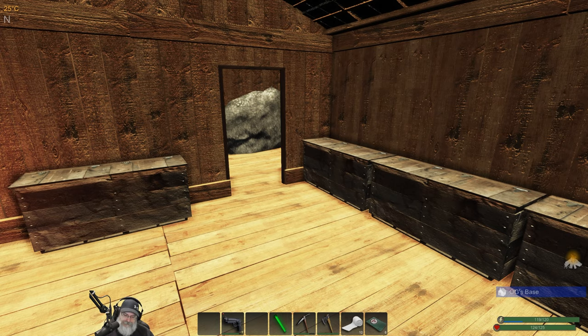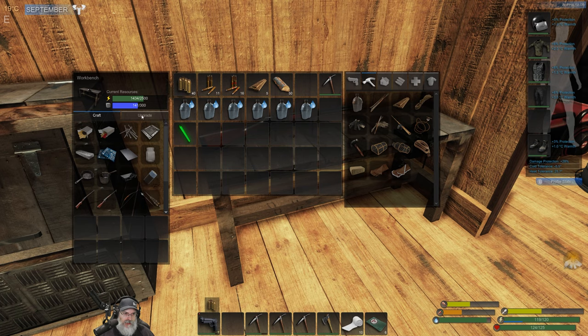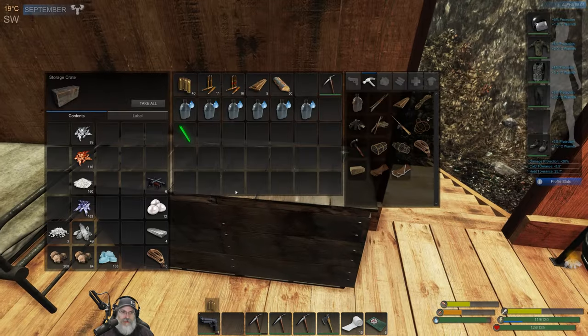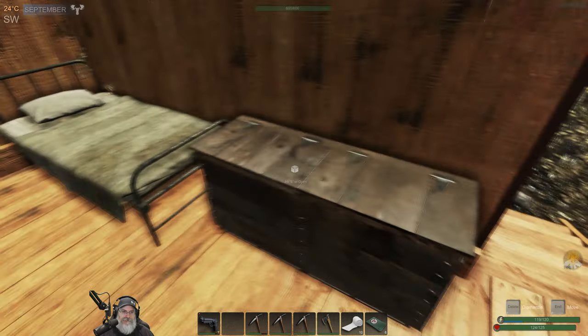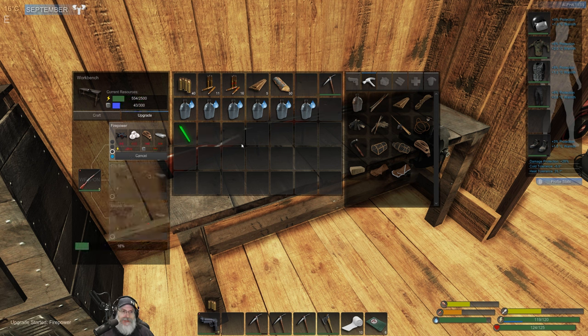All right, I'll see you guys in a bit. We should be ready to go here with our upgrade — we got the mass and the power built up. Let's grab this stuff. Level 2 lever action rifle with incendiary rounds. That's going to be pretty badass.